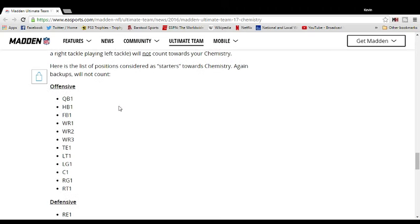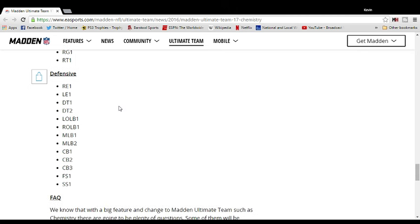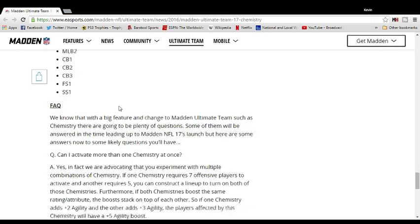It goes into a little more detail about the players that affect chemistry. So you get the first quarterback, first running back, fullback does matter — it did last year. Wide receivers one, two, and three are all the same, then one tight end and the offensive linemen. On defense: the two D-ends right and left, both D-tackles, both middle linebackers, outside linebackers, three corners, free safety, and strong safety. That's all the same.